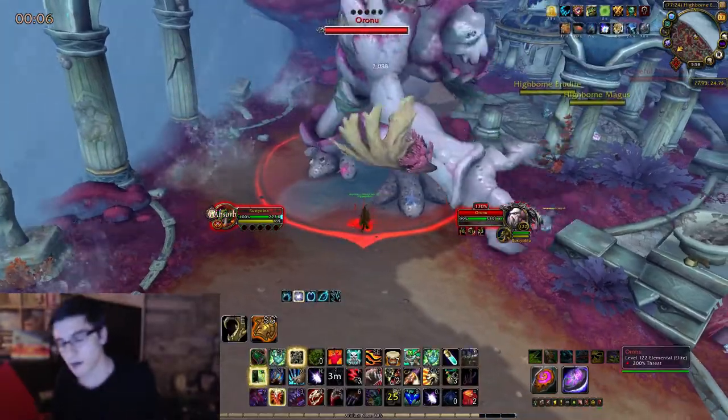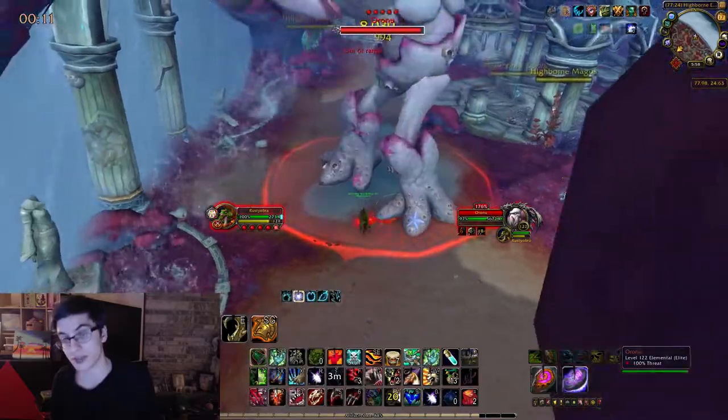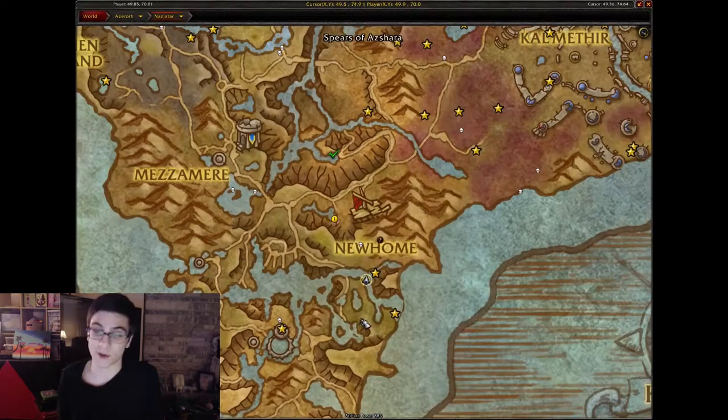It's just like the other one — you're going to go ahead and kill him. He's going to knock you back. Avoid the swirlies, and again, the most important thing: just make sure you interrupt Coral Growth. If it's not interrupted, it'll just heal it and basically make it take longer. So interrupt it.